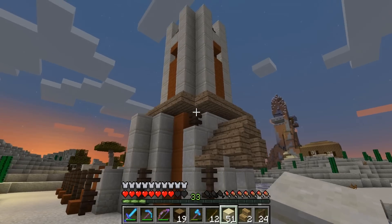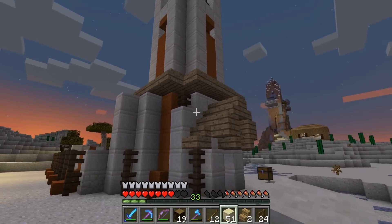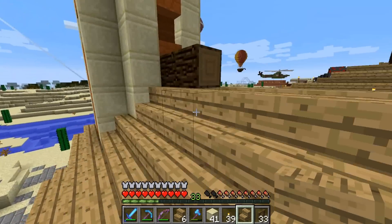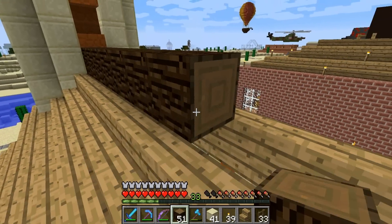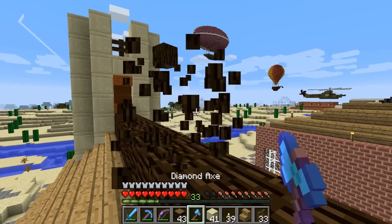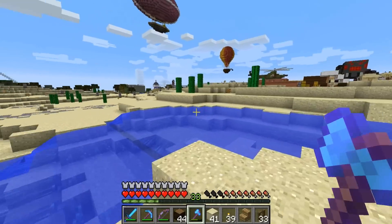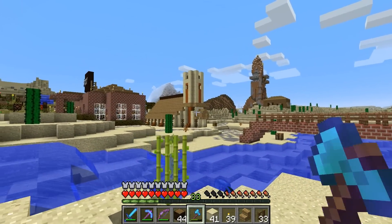I might change this to spruce wood — these stairs here — and then leave the top as the oak, just so that it pops out more in the front here. But other than that, I like it. Now putting on part of the roof. Let's keep using some spruce wood for this main section right here, so we'll close this off with a log pattern like this. Let's hop on down and see what it looks like. Yeah, that's looking pretty good — not too bad.